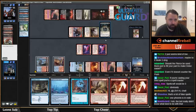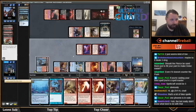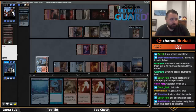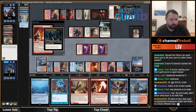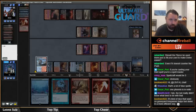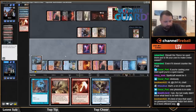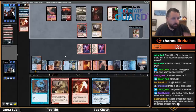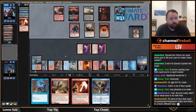I'll discard my hand to kill Gruul Trespasser — at that point I might as well cast Treasure Cruise first. There are six cards left. I don't think I need to — they have no cards in hand. Let's discard this and this. Kill the Blood Tithe Harvester — actually that's sorcery speed. Let's just play this and pass. If they want to sorcery-speed kill my Arclight Phoenix, that's fine — I have three spells in hand to just bring it back.